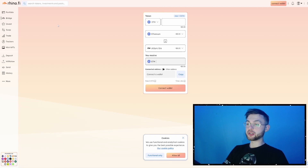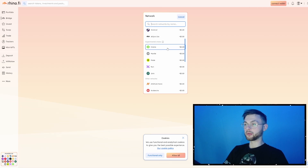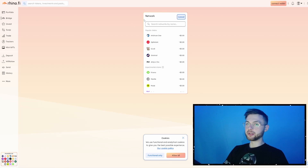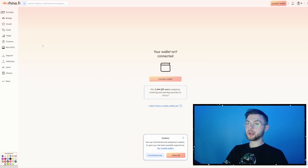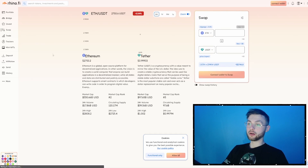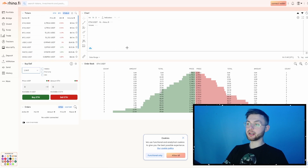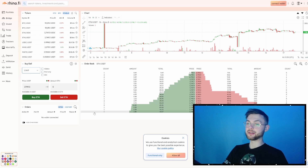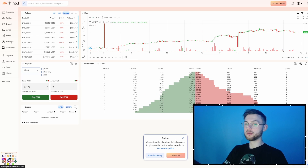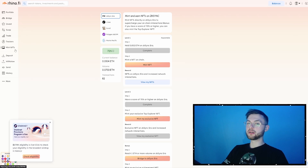Another really popular bridge is Rhino.fi, which supports pretty much all different chains — for example bridging from or to Scroll or Mantle. It's also really cheap. If you go to your portfolio you'll see your balance once you connect your wallet. They also have an invest feature — another contract you can interact with. They have a swap feature too: every time you swap from Ethereum to USDT, or USDC to Wrapped Ether, that's a different contract, which also counts. You can also go to the trade section and do a bunch of different swaps there.